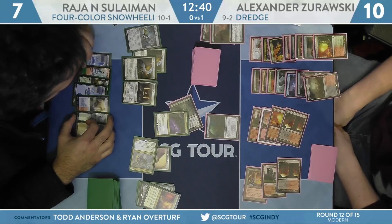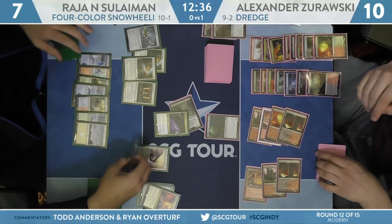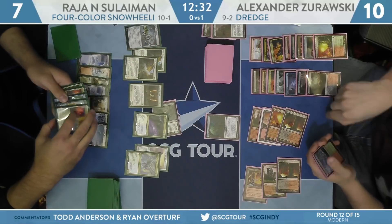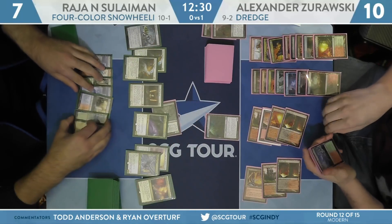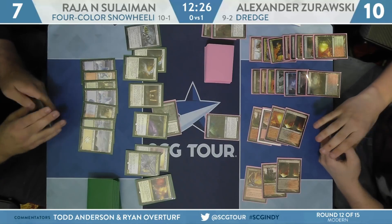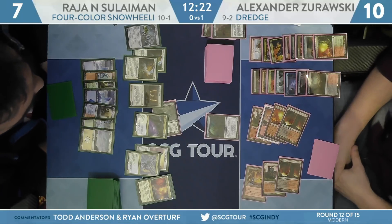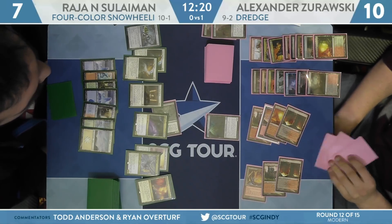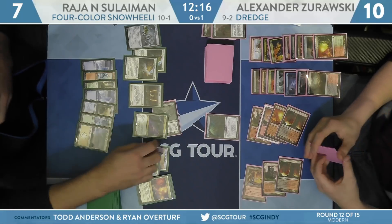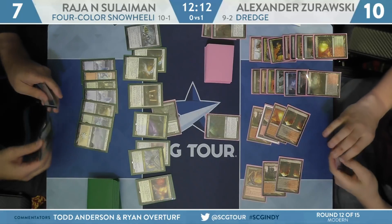Clock is getting a bit low — just over 12 minutes here, though these players do have a time extension from that judge call not yet reflected on the clock, so it's actually more like 16. This game is pretty close to wrapping up for Rajah — don't expect Zorowski to be able to get out of this particular spot too easily. But if Suleiman actually wins this game, I think it's going to be pretty hard for him to actually win game three without the Saheeli Rai combo.